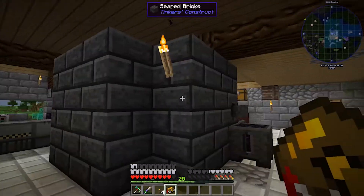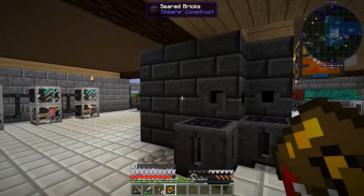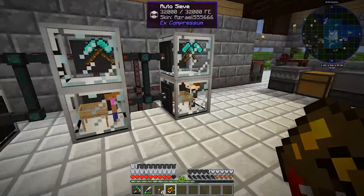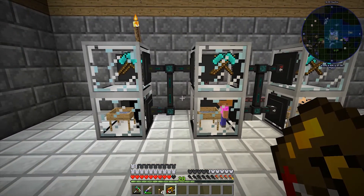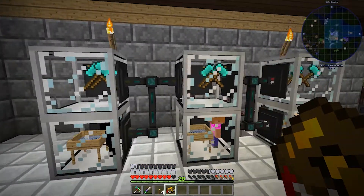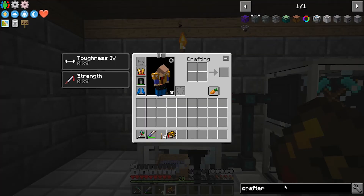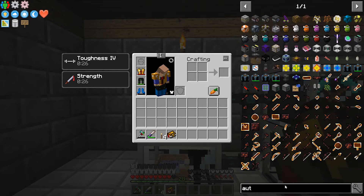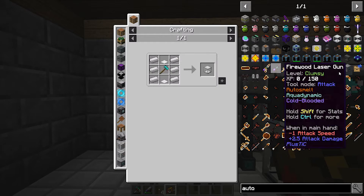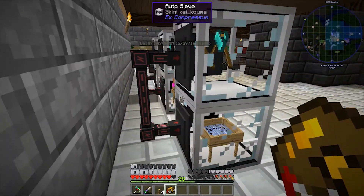I added a little bit more to our base, so now we have a much wider first floor with a big smeltery tank in the middle. This is auto hammers and auto sieves. We do this over and over because it's an easy source of resources, and there was nothing hard about making these things. The recipe is pretty much the same - auto hammer, iron hammer - pretty easy to make with the resources we have.